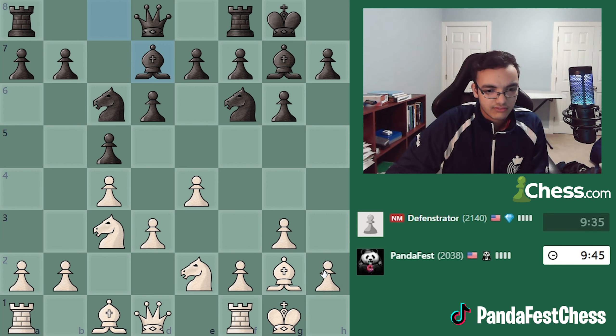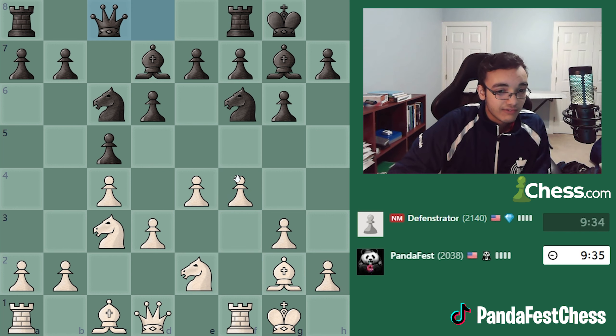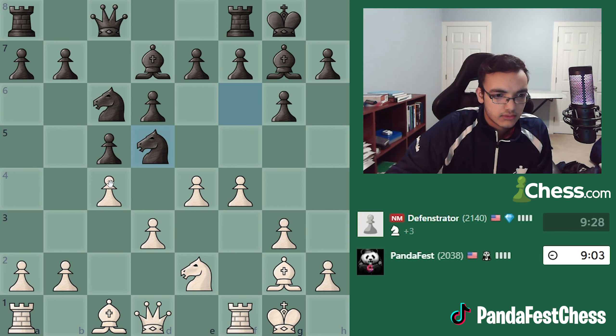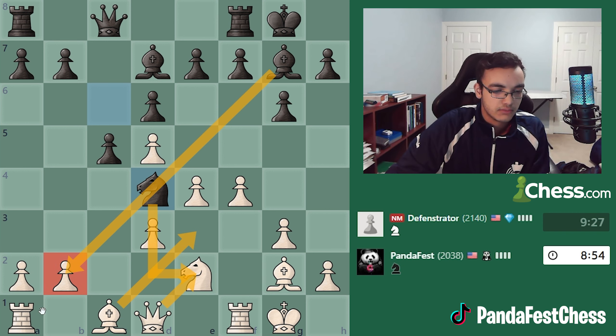Bishop d7 is probably better. I want to play h3 just to prevent any annoying stuff, or I could continue with f4. I think I like f4 a little bit better, preparing f5. He plays that. I like Ng5 here. Pawn takes, Ng5 — okay. I have bishop e3 because I have Ng2, queen takes e2, and I'm defending the b2 pawn so it's not under attack.